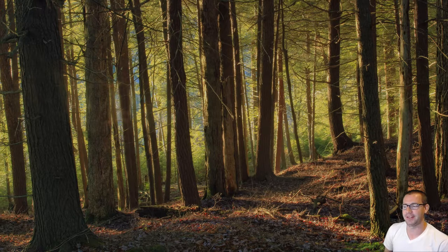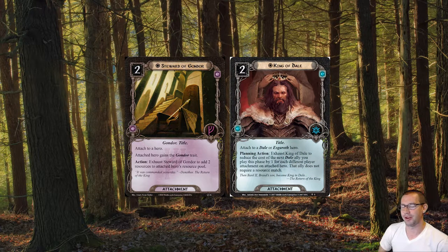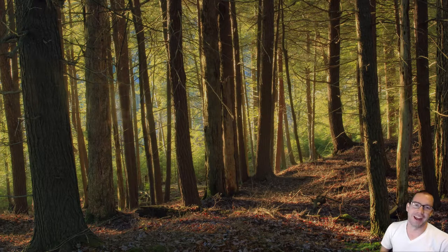The plan to get us started is that we really want Steward of Gondor and King of Dale as soon as possible. Bard son of Brand can use his resources for any item, and with King of Dale we can use any resources for Dale allies. So if we get a bunch of resources on Bard son of Brand we should be in pretty good shape. We also have Northern Trackers to pay for with spirit resources, and basically a good mix of Dale allies and Dale attachments.